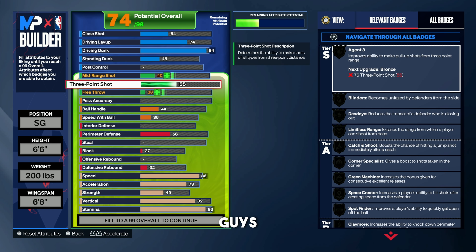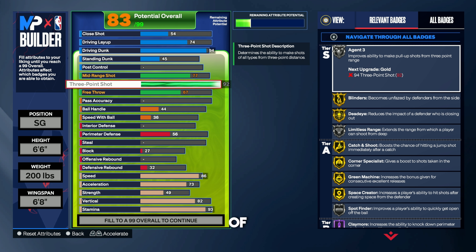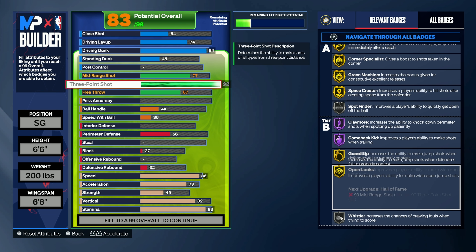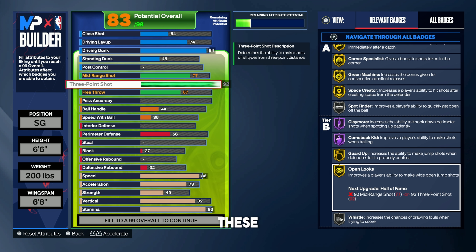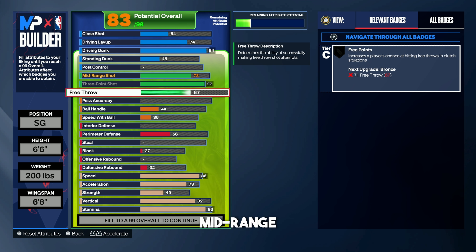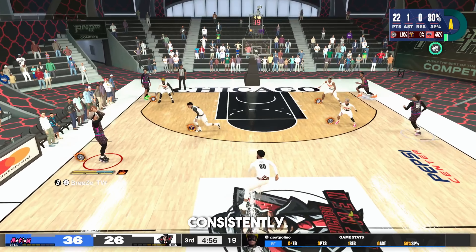Now onto the shooting. We max out the three-point shot with a 92 three-ball, giving us silver Agent 3, gold Blinders, gold Dead Eyes, silver Limitless, gold Catch and Shoot, gold Corner, gold Green Machine, gold Guard Up, and gold Open Looks. All these badges stack on top of each other, especially when playing off ball. We go with a 78 mid-range shot — a lot of people say 78 makes a big difference over 77. For free throw, we get an 85, which lets us knock down free throws consistently.